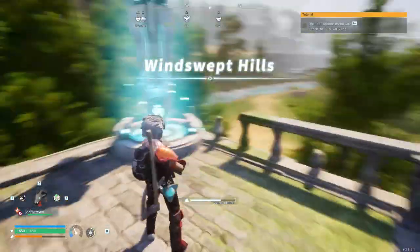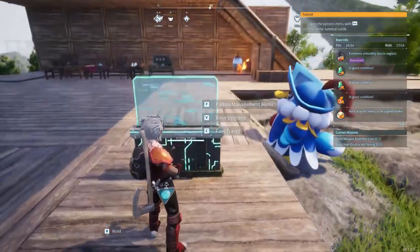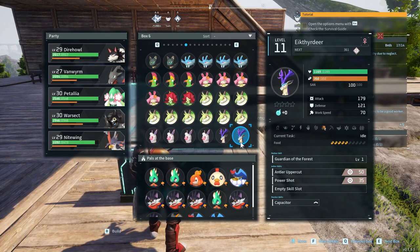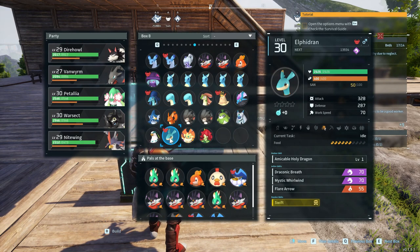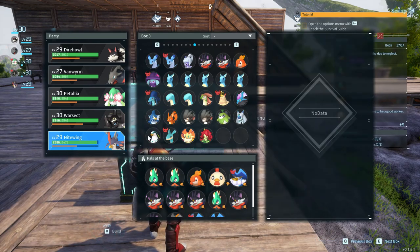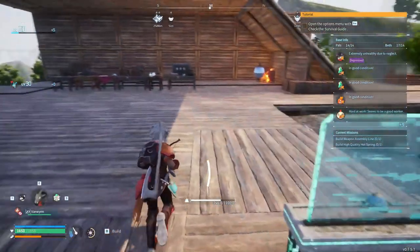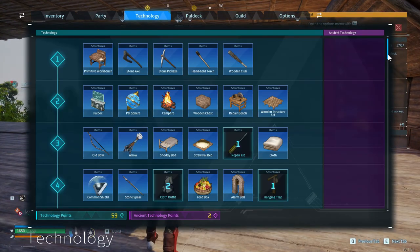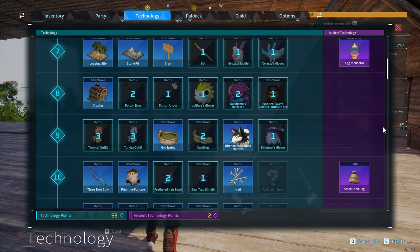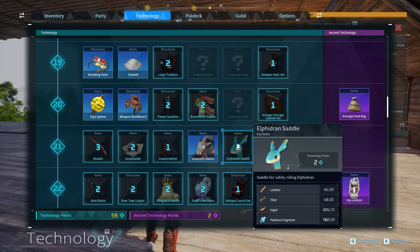Let's fast travel back to base and see what that Alpha Dren thing is about — hopefully it's strong, it was a boss creature after all. Wait, this isn't my base. Here we are now. Alpha Dren — all it can do is level one wood cutting, which is not great. However, it might be a good replacement for the Nightwing. We'll have two flyers in our team — the Alpha Dren is probably superior, but we need to find the saddle.